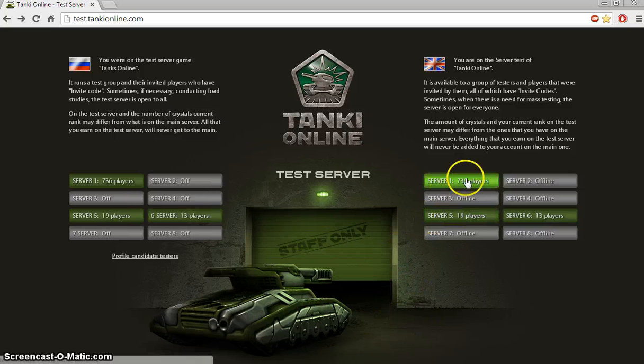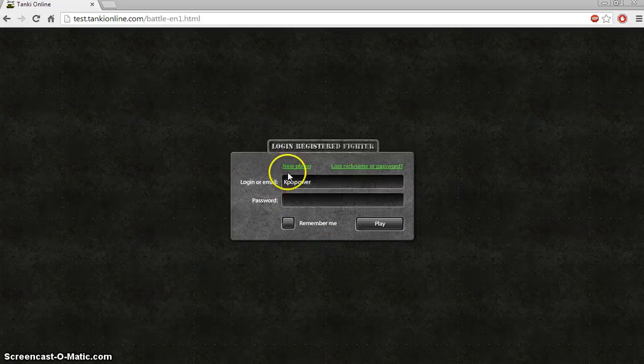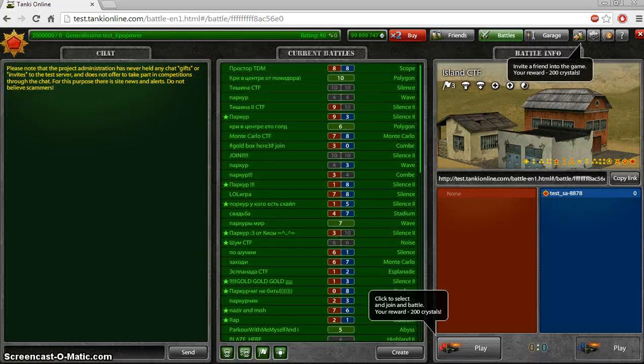After you've gone to this page, you're going to go to server 1 of your community. If you're a returning player, you're going to get this page. If you're a new test server player, you're going to get this page. Since I already have an account, I'm going to log in. And once you log in, you will get this page.